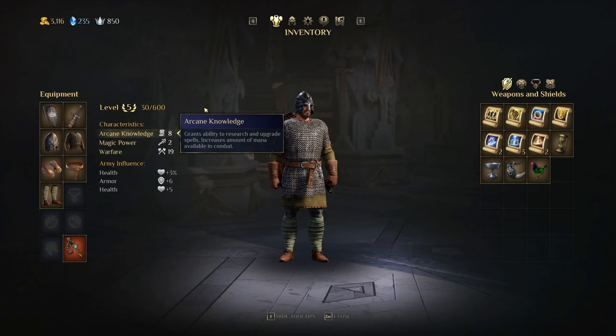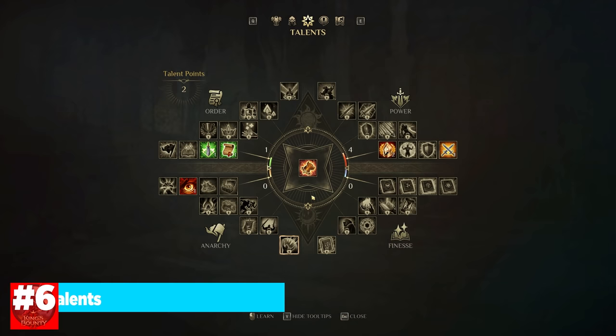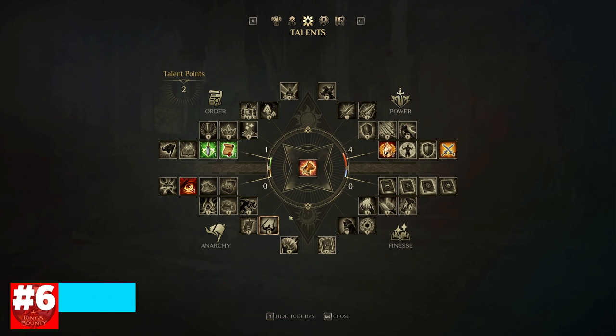Make sure you're increasing the stats that match the kind of character you want to play in King's Bounty 2, or else you won't be able to use any abilities. Next up is talent points, and these are divided into four quadrants: order, power, finesse, and anarchy.